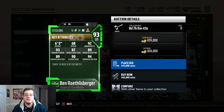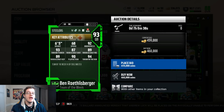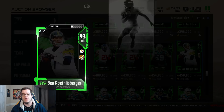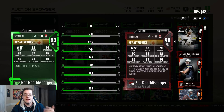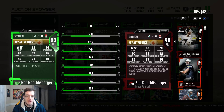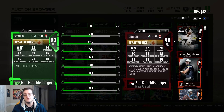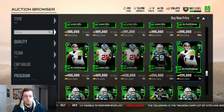Here is the first card - Ben Roethlisberger, 93 overall Team of the Week. He has 68 speed, 92 awareness, 93 throw power, 87 throw accuracy short, 89 throw accuracy mid, 89 throw accuracy deep, 90 play action, and 94 throw on the run. Comparing him to his Most Feared card - which I still have because it's so pretty - there are a lot of stat upgrades across the board, a lot of plus threes and plus fours on this card, so this Big Ben is a pretty good upgrade from his previous promo card.